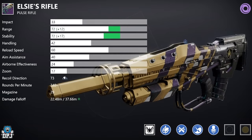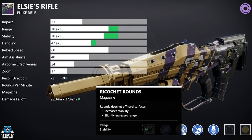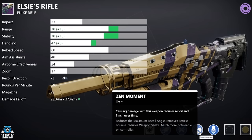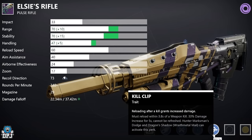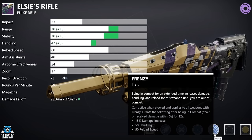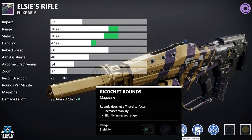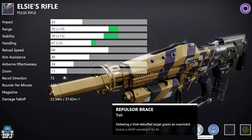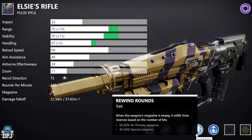Moving on to Elsie's Rifle. For PvP: Smallbore or Corkscrew, Ricochet Rounds, then Zen Moment or Keep Away, paired with Headseeker, Kill Clip, or Frenzy. The perfect roll for me would be Keep Away and Headseeker. For PvE: Smallbore or Corkscrew, Ricochet Rounds, then Repulsor Brace or Rewind Rounds with Destabilizing Rounds or Adrenaline Junkie. I'm not the greatest fan of Elsie's Rifle in PvE, but it may work for some of you.